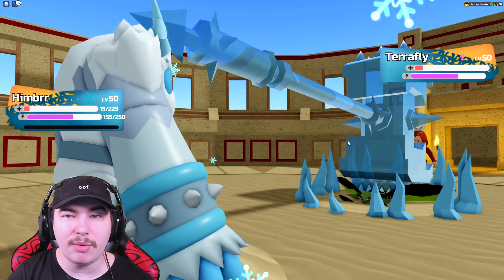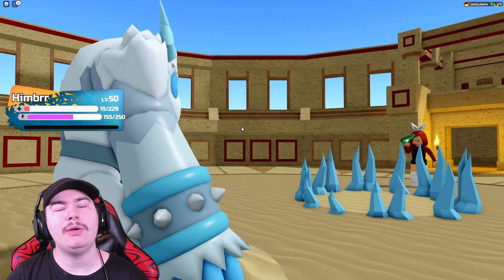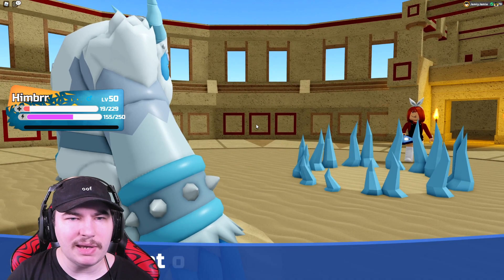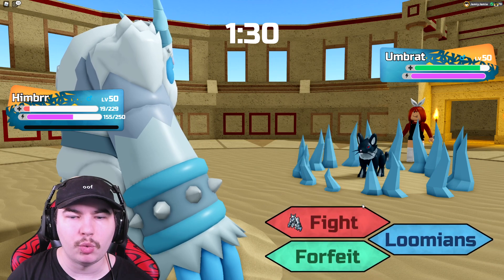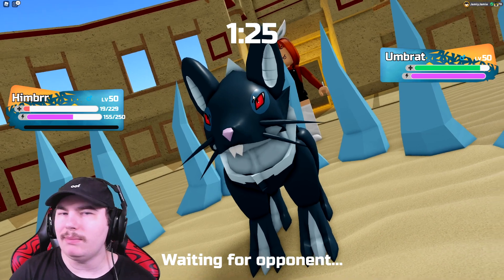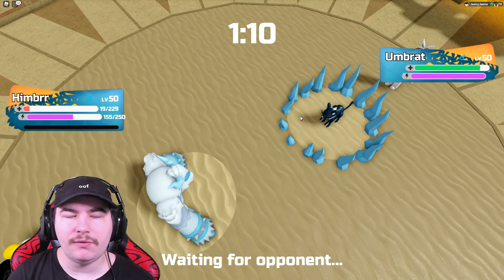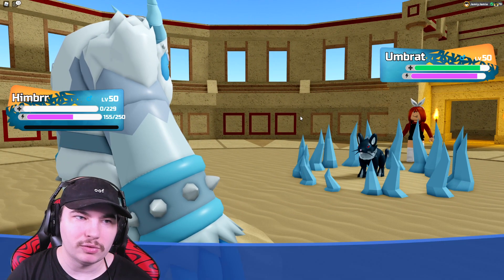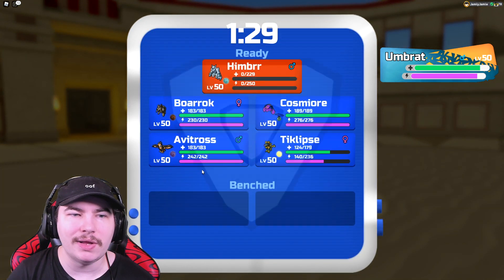That kind of sucks because I could have used Terrafly as setup fodder. There's the Umbrat — they're most likely just going to click Quick Pounce. I'm going to go for the Quick Punch, just to get a little bit of damage. There's no real point to clicking Quick Pounce here. They do click Quick Pounce — that's fine. Also, Critical Hit — glad it wasn't on something on full health.